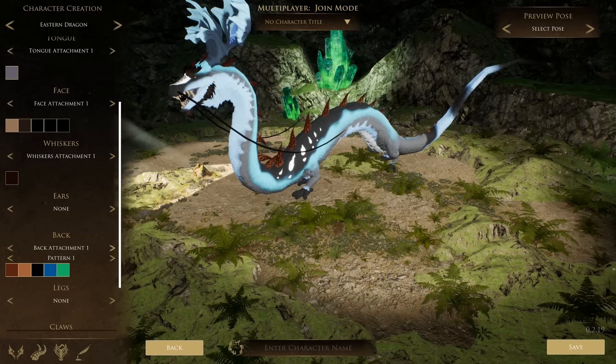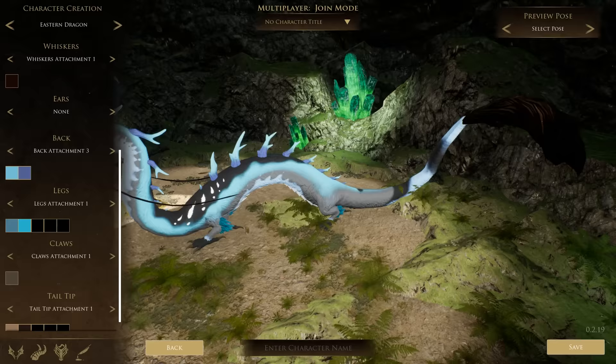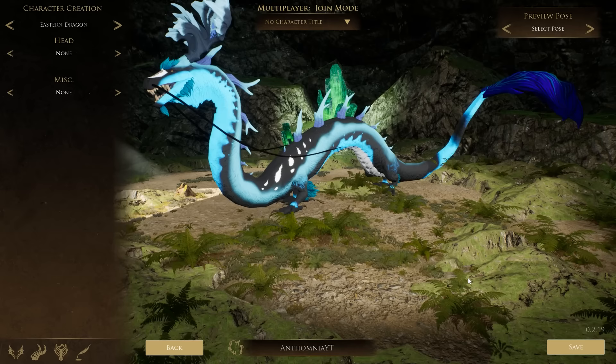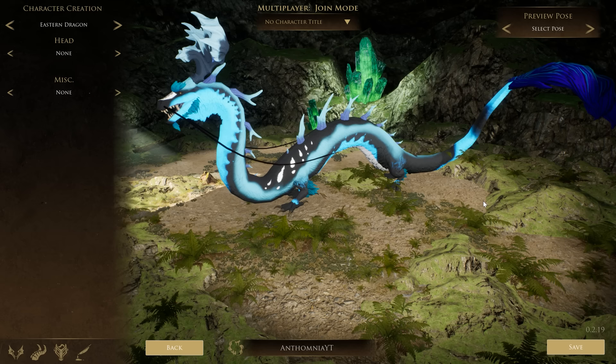There are back spikes too, some of them a little bit more embellished than others. I'll give myself some claws and I can actually change the tip of my tail to have feathers. This is my fully customized dragon. I love the customization system — it is so in-depth if you're creative with color patterns. I know some of you probably hate what I chose, but I'm also not very good with colors.